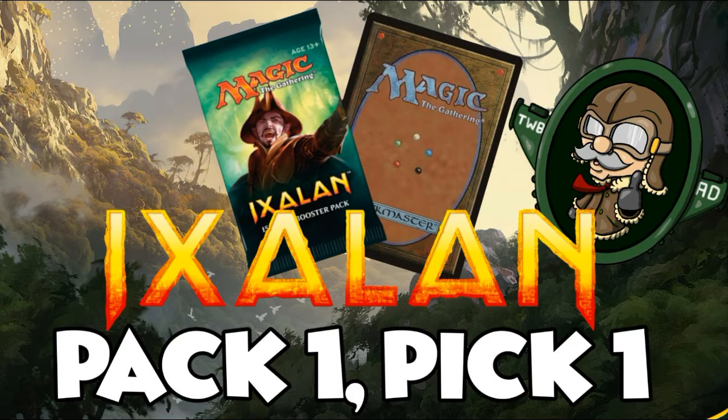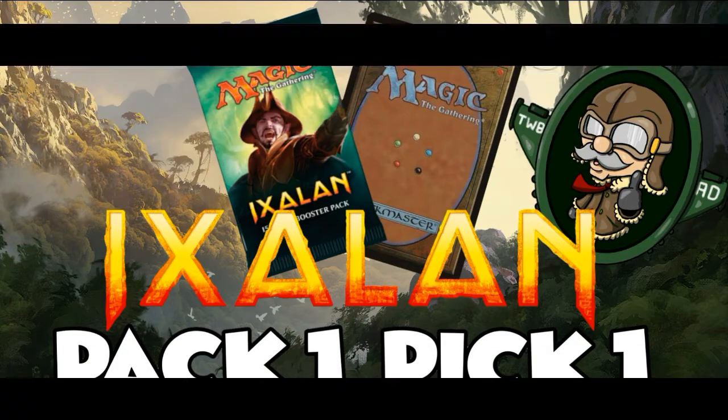The card looks better than it performs — I've seen people drop it and thought 'that's kind of annoying,' but it's not really anything I'm terrified by. Certainly if the tokens had flying and lifelink it would be absolutely terrifying, but I'm pretty happy to go with the Sun Wing for this one. Let me know in the comments if you're enjoying this series, hit the thumbs up so I know to keep doing pack one pick ones, and hit subscribe if you're new. I've been Coops — this is the Whole Box and Dice. Thanks for watching!